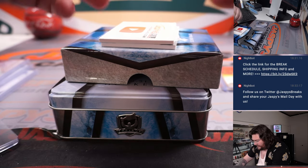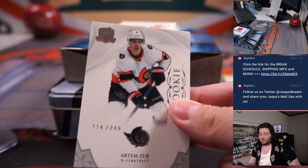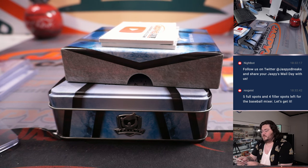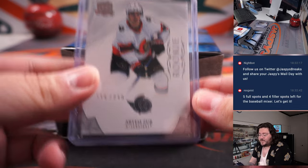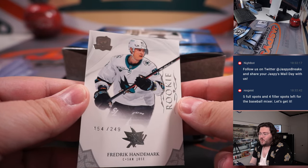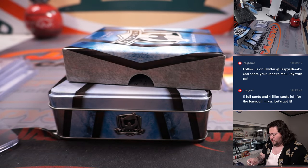Alright, penultimate card — rookie Artem, 114 out of 249, spot four, going to Carl. Looking for the Senators on the last card. One more rookie — it's Frederick, 154 out of 249, one more spot four, going to Carl. Nice, man.